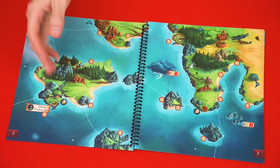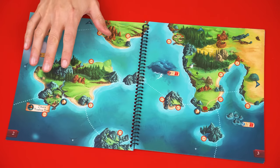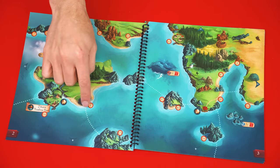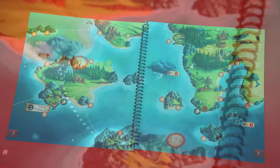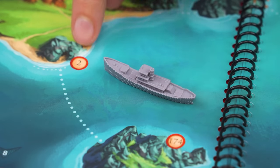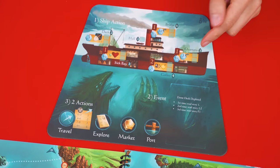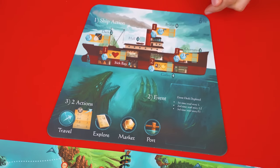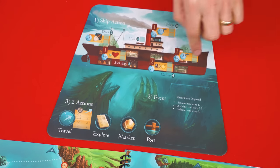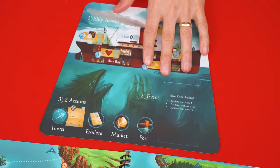To set up you'll open this atlas to the second page. You'll notice islands and different lands and lots of water, and the water is divided into regions by these dotted lines and the binding itself. You now place your ship, the Manticore, into the region with a number two. Nearby set this ship board with the side face up for your number of players, which will be indicated here: three or four on this side, one or two on the other. In this video we'll set up a two player game.